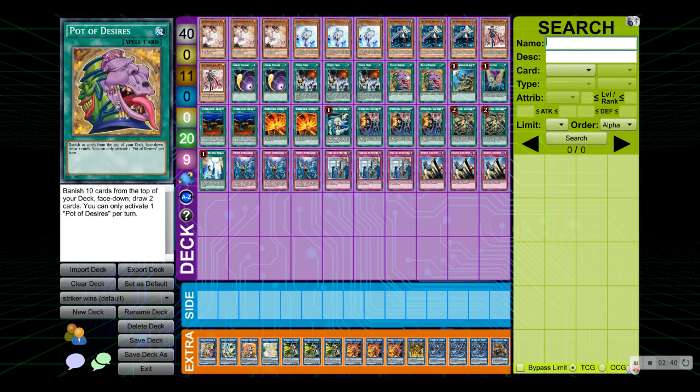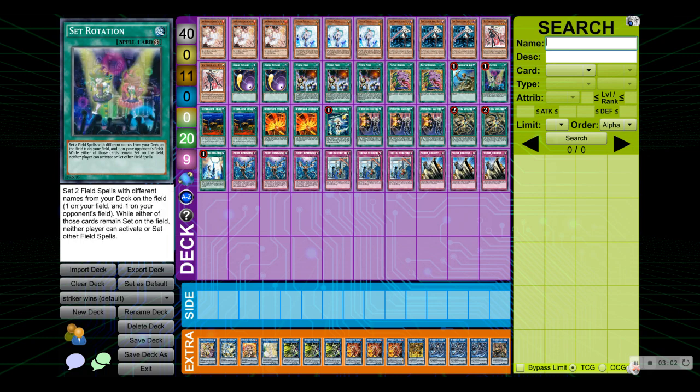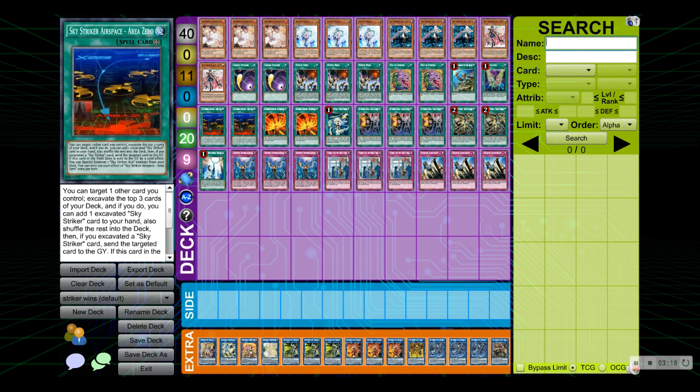Next up we have double Pot of Desires. With Engage gone, you don't have anything you really don't want to banish, so Pot of Desires is really really good — it's a plus two, so why not. Next up we have one ROTA — Reinforcement of the Army — to search your Sky Striker Ace Ray and Sky Striker Ace Raye, which are your normal summons, so ROTA is definitely mandatory. We also have one Set Rotation to set your field spells directly from the deck — your Area Zero and your Mystic Mine. We have double Sky Striker Airspace Area Zero, which is absolutely broken. There's a two-card combo with Ray: you activate Area Zero, target Ray, chain Ray, so you don't have to do anything about Ray because Ray will link off and you're already targeted for the cost.